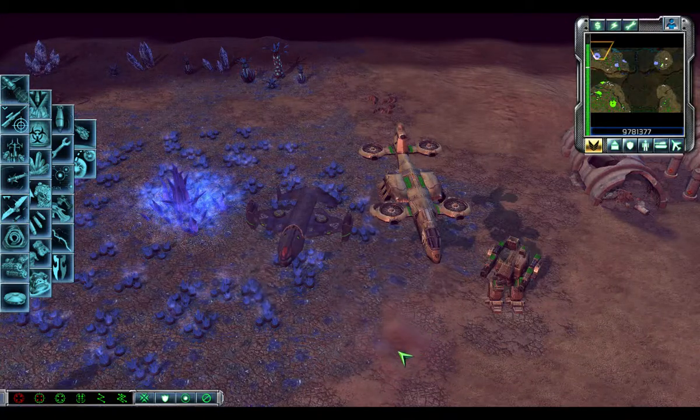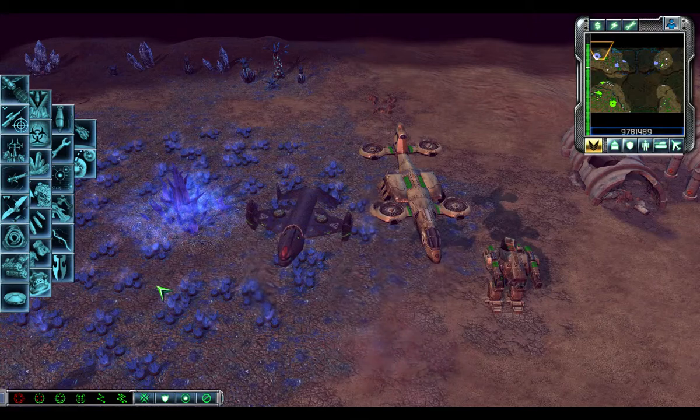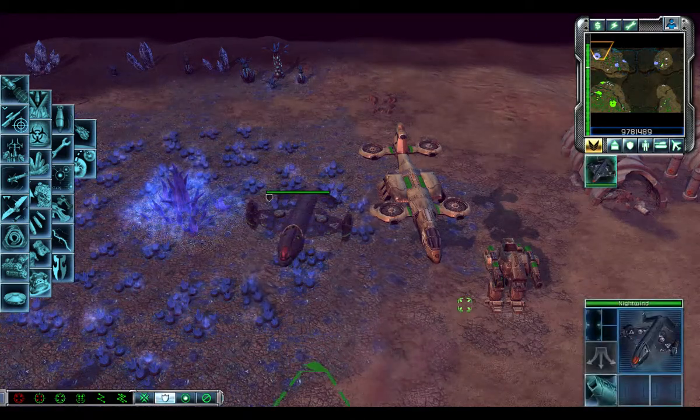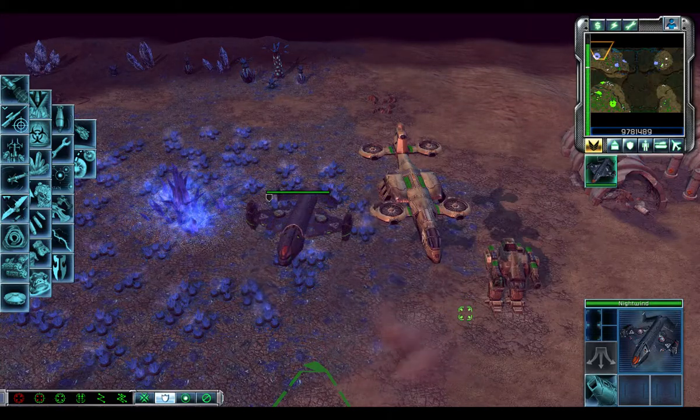Alright, on this one I got some random Command and Conquer mod going on, Diveri Emessence. We got some things here, different vehicles. This is a Night Wind - it's a thing Nod uses to transport troops or vehicles in the air.